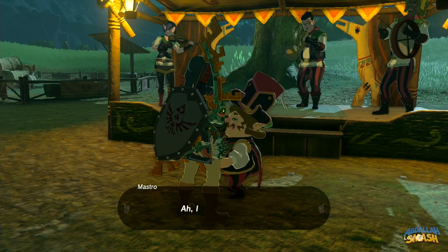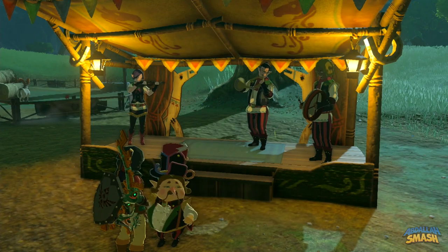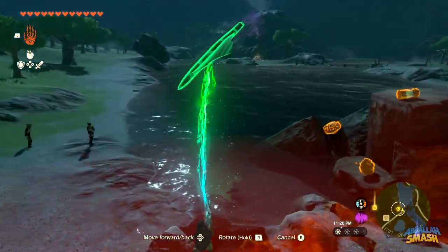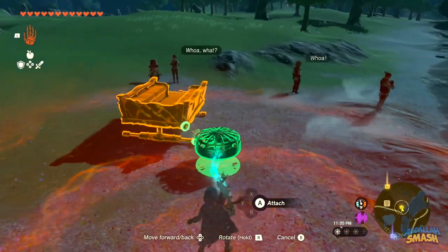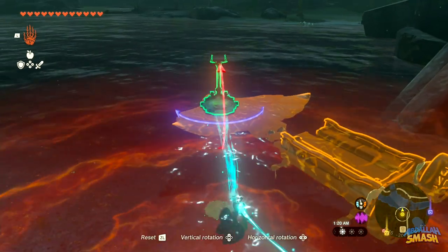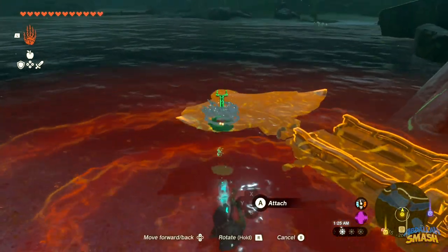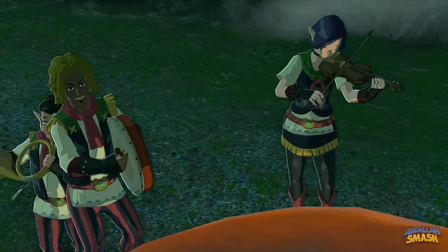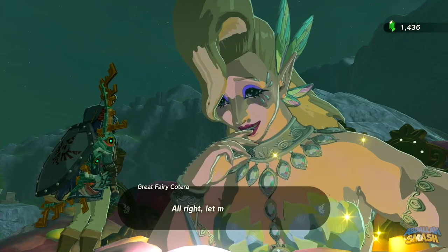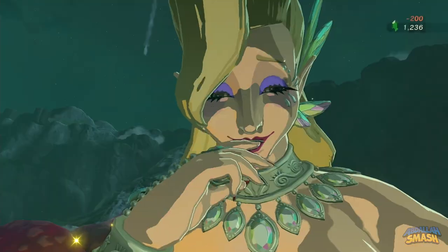When you head back to the Dueling Peak Stable, everyone will be reunited and agree to head to the nearby river to cross it. You'll need to use the nearby parts to tow the wagon across — grab two fans and place them on the back of the wagon, then grab the wing and steer stick and attach those to the front so you can tow it all the way across the river. Once you reach the shore, the band will play their music and the Great Fairy Koterra will come out, now able to upgrade any of your gear to level 3.